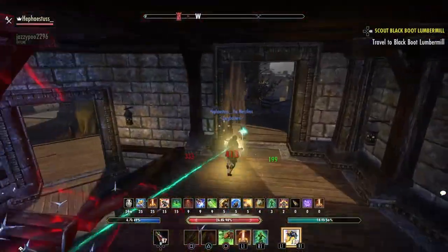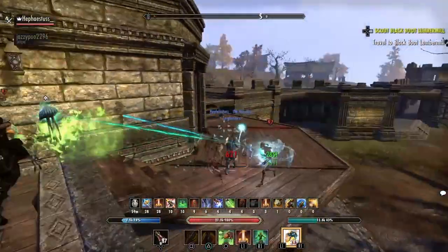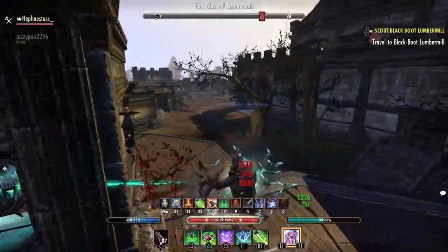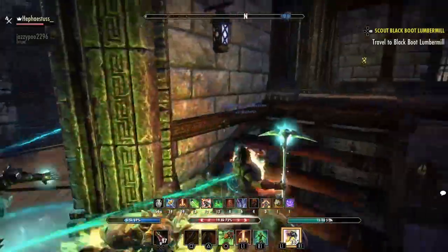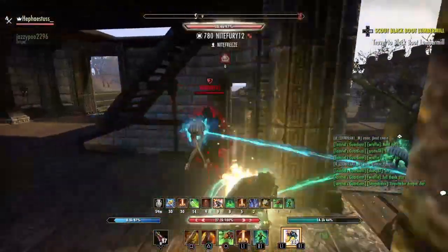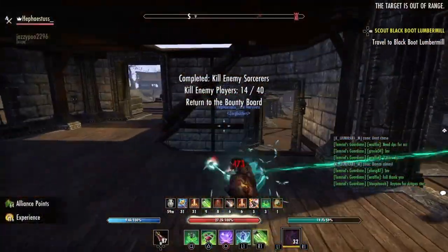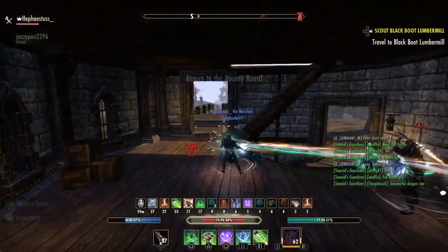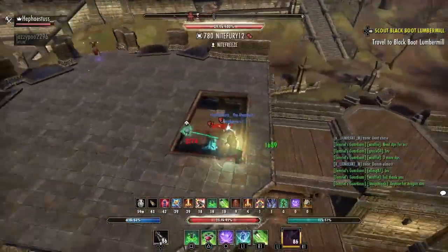As you can see, I keep all my buffs up. The only time I swap over to my attack bar is if I'm actually ready to attack, and if it doesn't work I swap right back to my defensive bar, put my buffs back up. As I'm going around corners I try to get a couple of heavy attacks in. You just keep doing that until they forget about their buffs — that's the whole point of kiting.